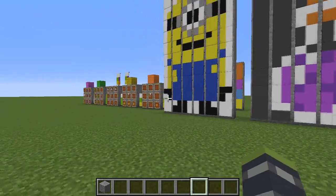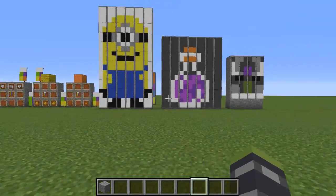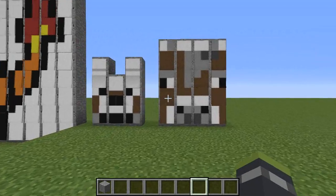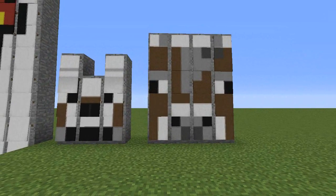So, tell me what you want in the comments below for the next episode of my little pixel art banners. But without further ado, here we go. Here is an awesome little cow and wolf.